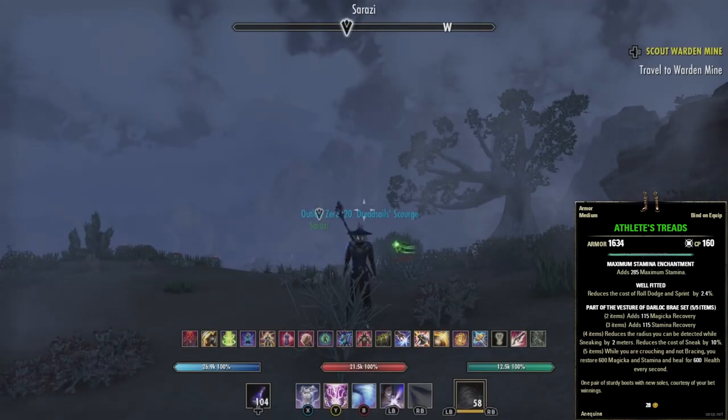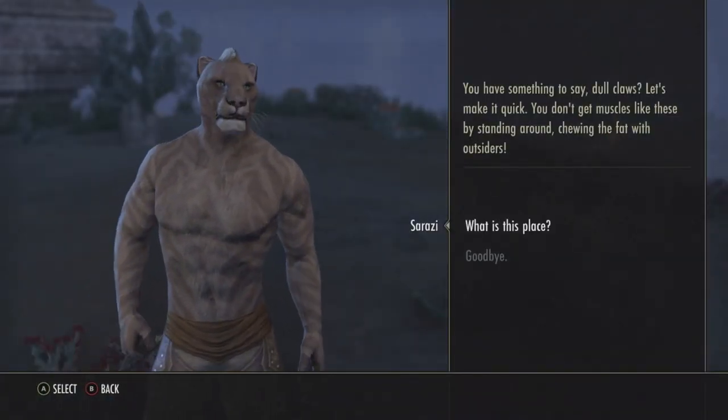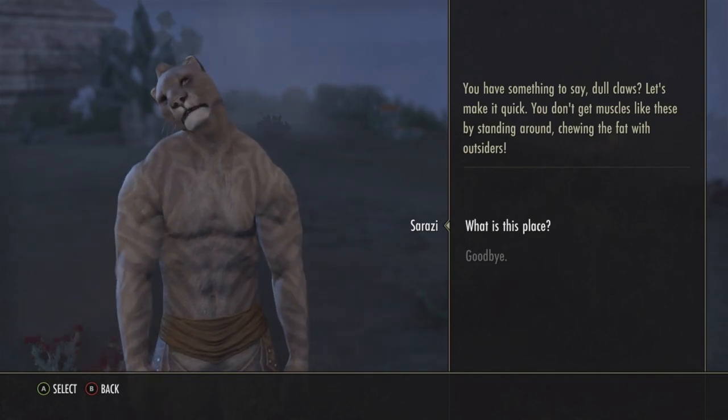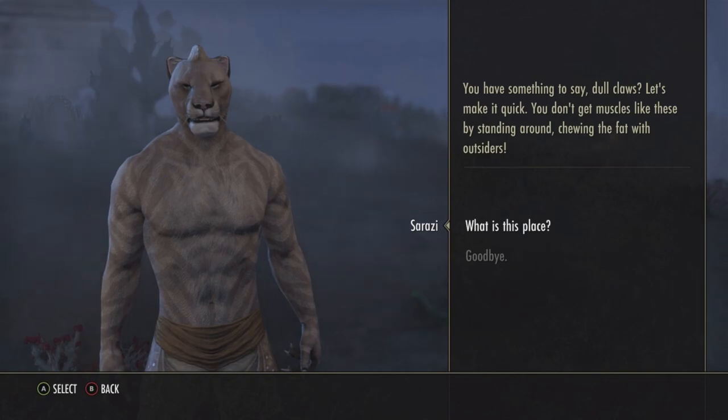We start the quest by talking to Shari. She says: 'You have something to say, Dark Claws? Let's make it quick. You don't get muscles like this by standing around chewing the fat with outsiders.'